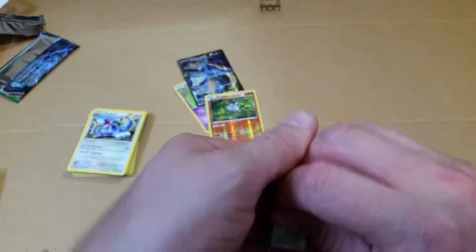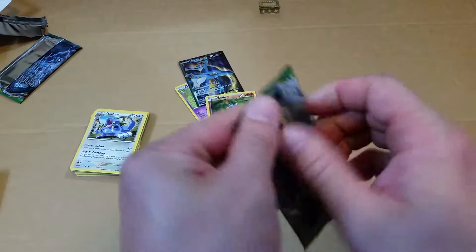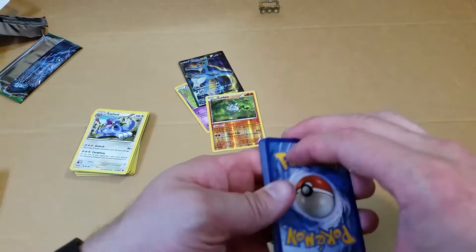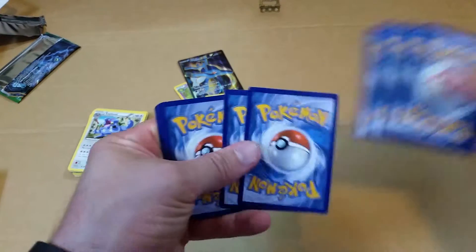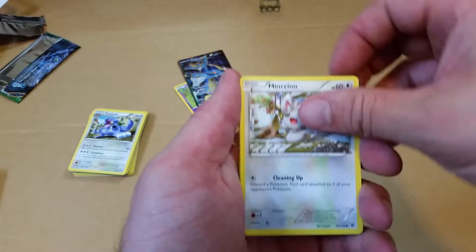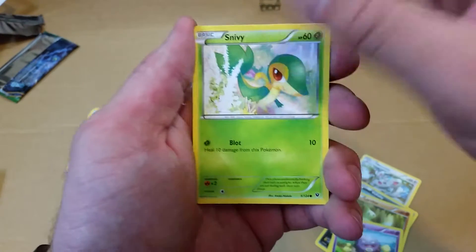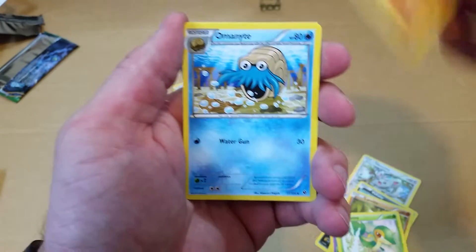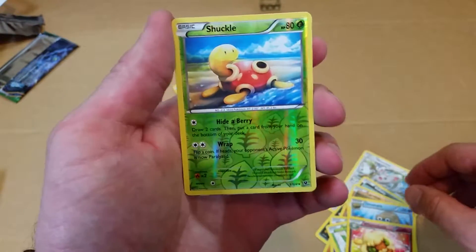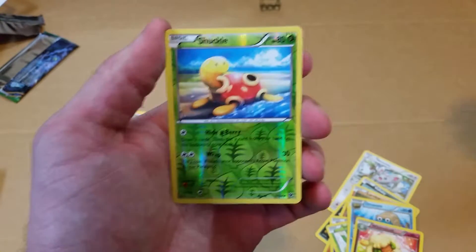And in the last pack, let's see what we have here. We have a Mincino, Volibi, Larvitar, Koffing, more Snivy's, Zygarde, Omanyte, Whimsicott, and a Reverse Holo Shuckle — which I don't have in Reverse Holo, so that's a good pull.